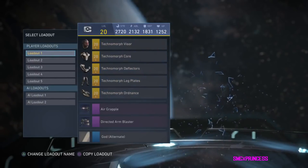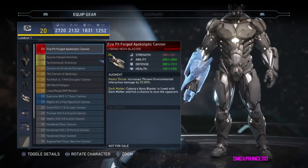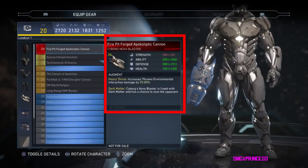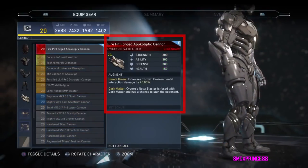I made a video before about what could possibly be Cyborg's legendary gear. At the time, I thought it was a new low sweep move based on a teaser in Hellboy's trailer. Turns out that is actually part of his buff in the new patch that just happened. So this one is his legendary.